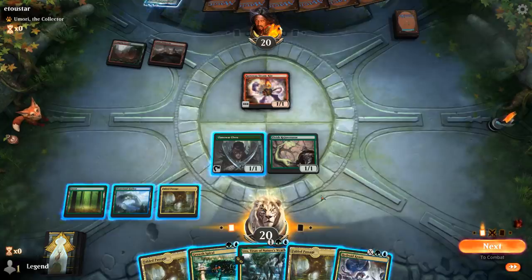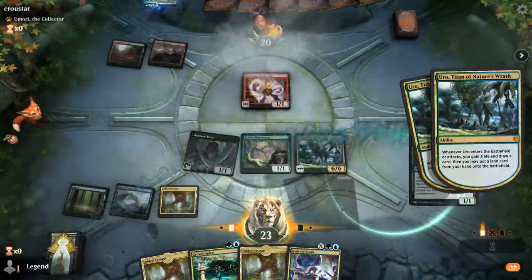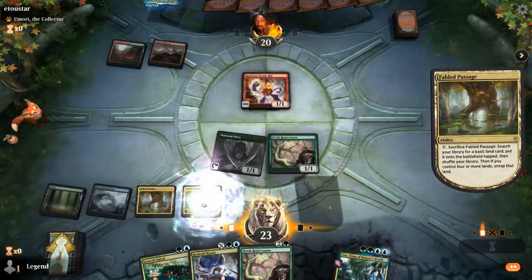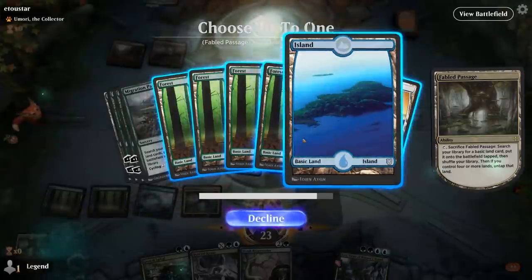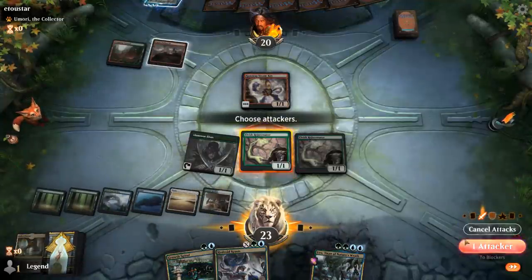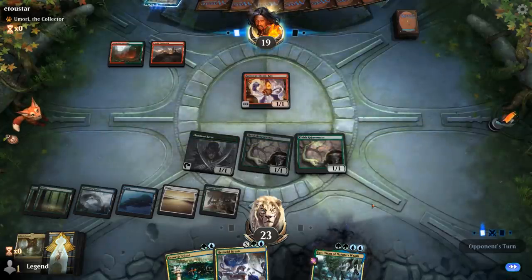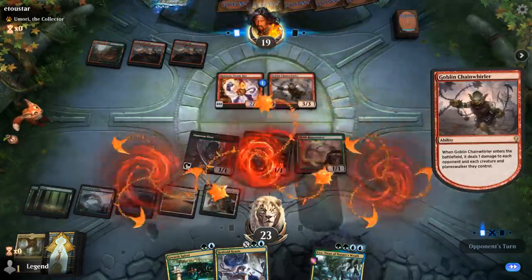Krasis — so this turn we just want to ramp, and then next turn cast a big Krasis. Let's Uro. I'll want to get one island, a forest, and a plains. Get in for one. Next turn we can Krasis for five at least. Goblin Chain Whirler — alright, though it does make it easier to escape Uro now.